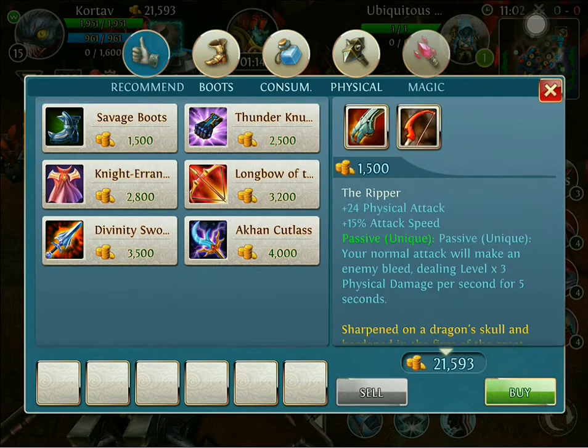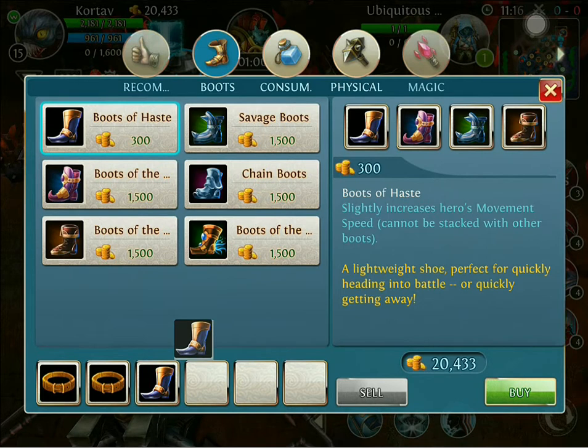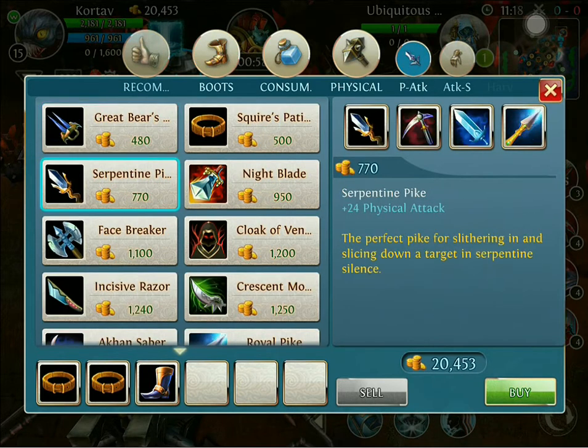The first thing I typically buy with him — because you start out with a thousand gold — is two Squire's Patience. This gives me a little bit of damage and makes me more survivable. After that I'll buy Boots of Haste and a Serpentine Pike.